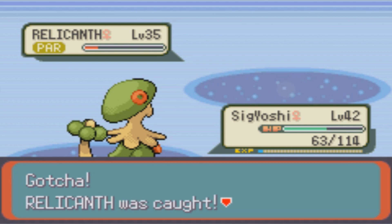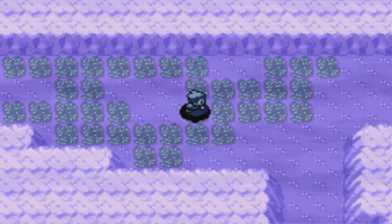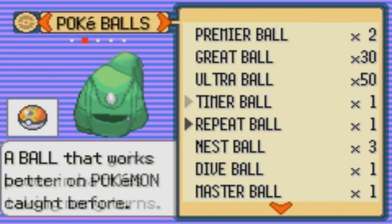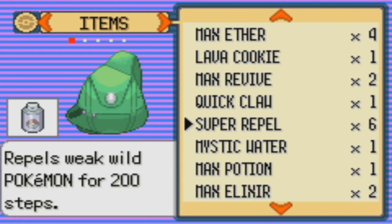So I have no idea what to nickname this, so if you guys have any ideas, go for it. Probably not gonna use it though, because I already have a Water type that's pretty good. With that, we are done with the Underwater Catches. I really think that is it — there's not really anything else we can get through underwater catching.